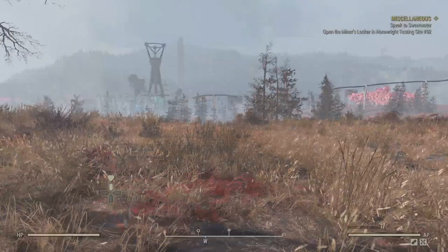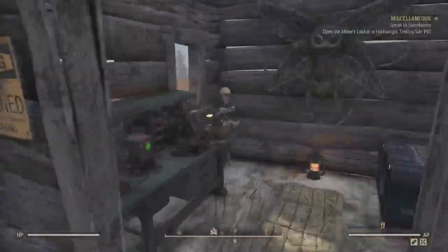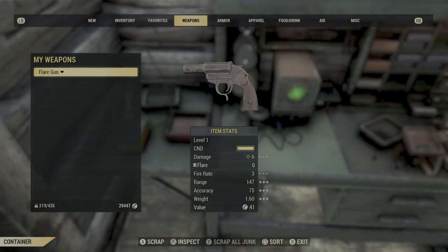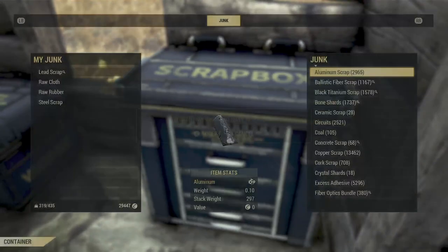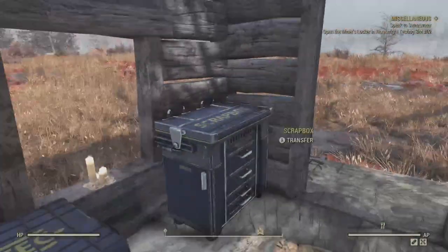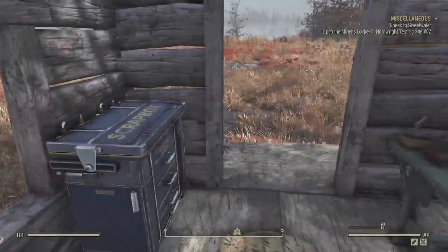I'll cycle through here again until I find one that has a scrap bench. I'll equip that one, throw this one down, walk in here — if it will load — walk in here and start scrapping all the weapons or armor or whatever I need. And yeah, this one has both a scrap box and a workbench.